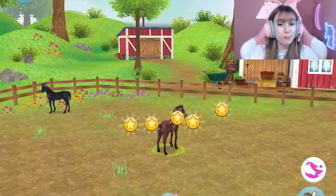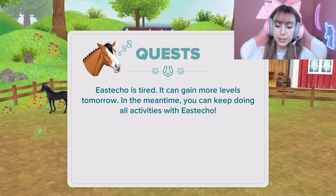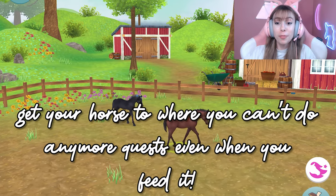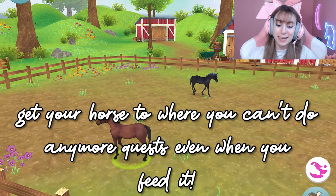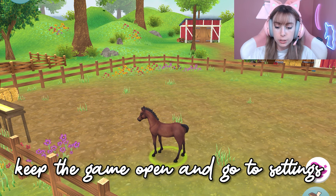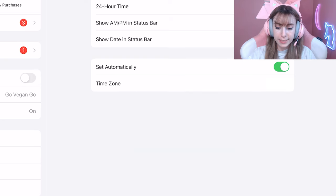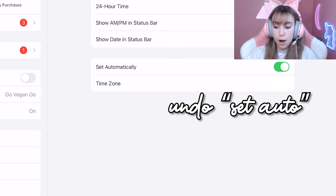Once you finally reach the point where it says the horse is tired, you can't feed it anymore, and you have a completely blank slate with no quests left — that's when you do this glitch. Follow these steps very exactly, as this app is very dependent on the exact sequence. Keep the app open — do not swipe up to close it, just exit to your home screen. Then go to your Settings and find Date and Time.